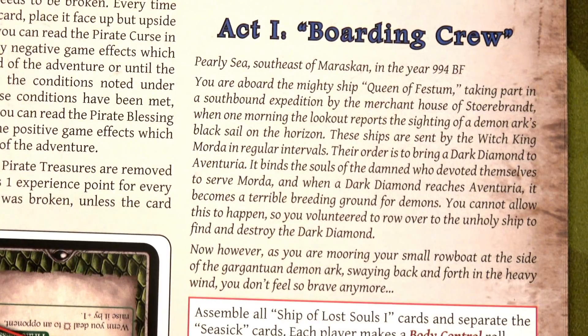Pearly Sea, southeast of Marsacan, year 994 BF. You are aboard the mighty ship Queen of Festum on a southbound expedition by the merchant house of Storenbrandt when the lookout reports a demon's arc — black sail on the horizon. These ships are sent by the witch king Morda to bring a dark diamond to Aventuria, which binds damned souls and becomes a terrible breeding ground for demons. You volunteered to row over and destroy the dark diamond, but now, moored at the side of the gargantuan demon arc swaying in heavy wind, you don't feel so brave anymore.